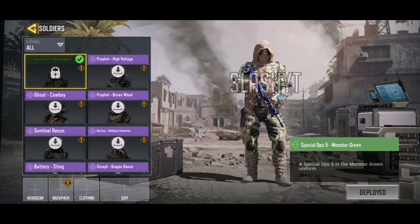Moving on we have Special Ops 5 Monster Green, and it is the first basic green skin on the list. This could possibly be a free skin in Season 7 — usually these types of skins are free in new seasons. We'll have to wait and see, but overall I think it looks pretty damn cool and the monster green uniform is actually quite nice.